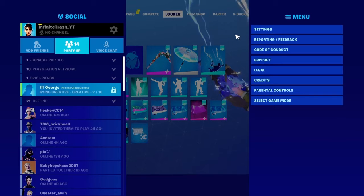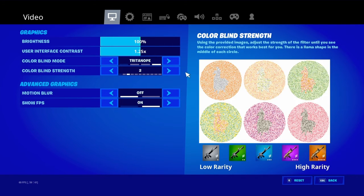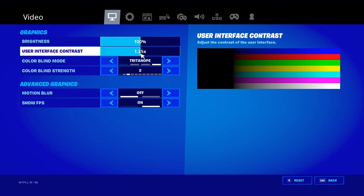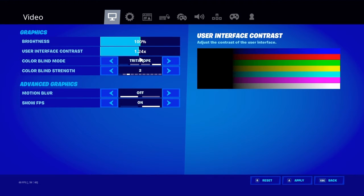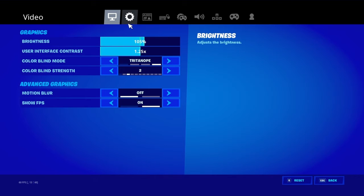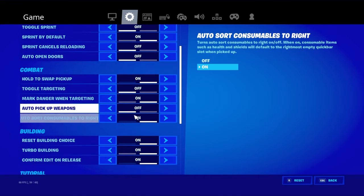Now on to my keybinds and settings. I was going to do just keybinds but might as well do settings too. These are my video, graphic, and advanced graphic settings. I have show FPS on and motion blur off. This is my colorblind setting — I don't need much colorblind strength because I don't really like it, it doesn't look very nice. This is my user interface contrast — I hate how it looks on default. My brightness is 100 but I'm thinking of putting it to 105. I mainly play on NA East — it says 61 ping but on average I'm around 39 ping.